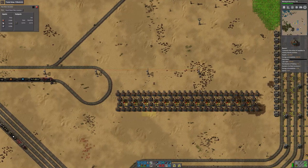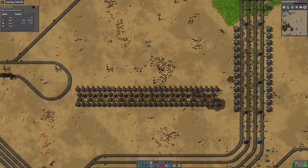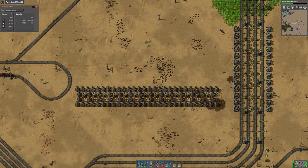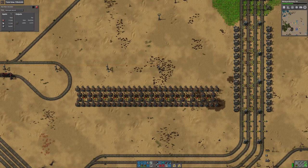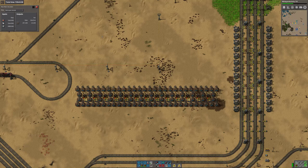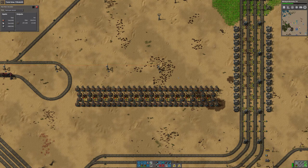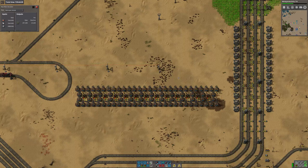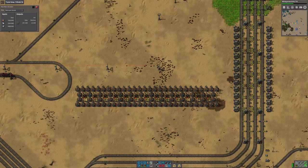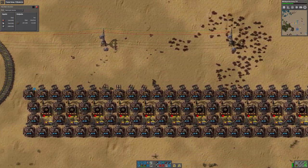So that is, as I understand it, one side of a build. That produces 4.8 items a second - 291 items a minute. If we could output 1,000 items a minute that would be a non-prod-mod rocket launch. 700 - 715 or 718 or something - is a prod-mod rocket launch. So this build here is going to be able to support more than one rocket launch by the time we have duplicated it up.